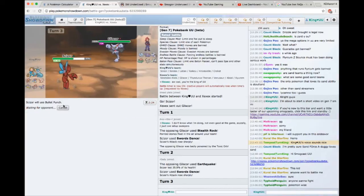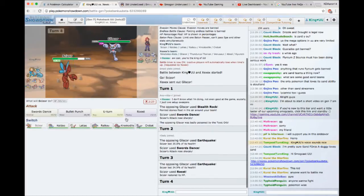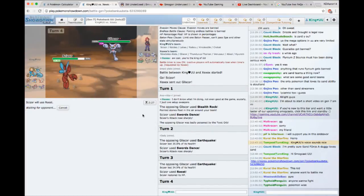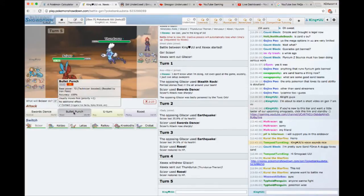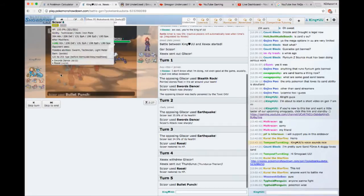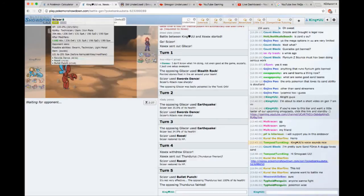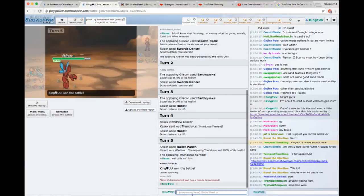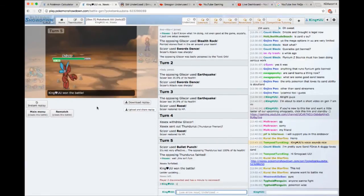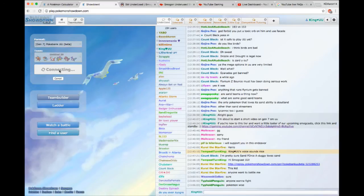I'm going to go for a Roost just to heal back some of that damage. Thundurus comes in there — I'm not anticipating that this thing can KO me. The extra HP from the Assault Vest is really helpful, and I think Scizor can KO, and it does KO. Like I said, Iron Plate Scizor is absolutely unreal. Just like that — personally, I think the team building was kind of questionable there, the choices were kind of questionable, but that's okay. We'll do another one.